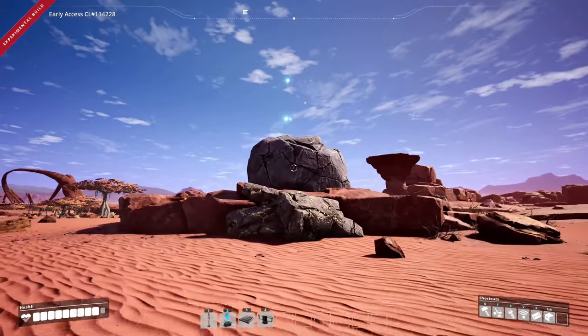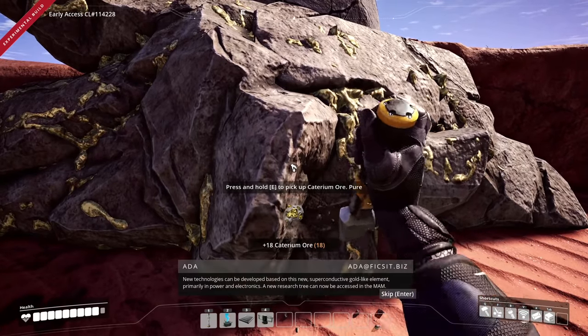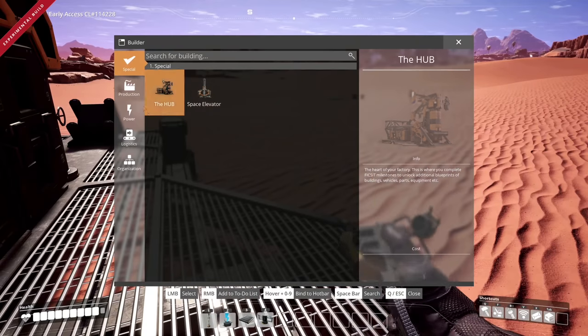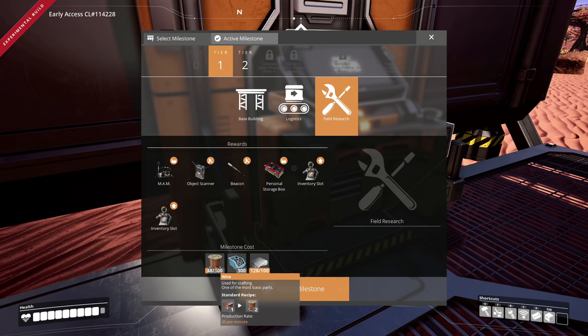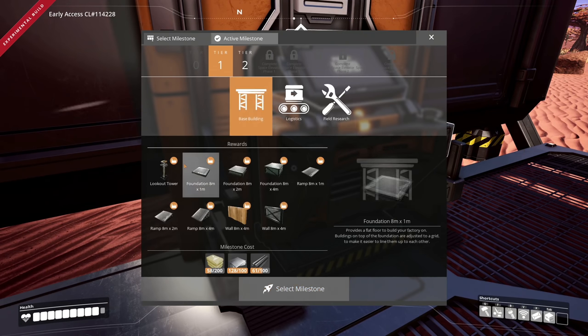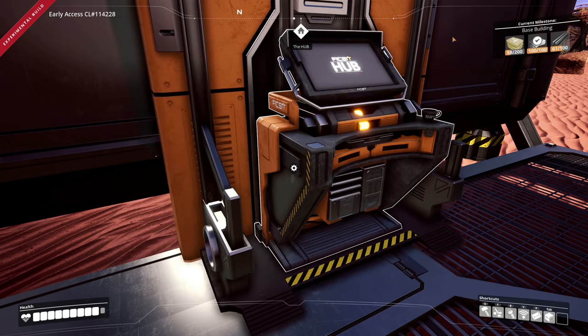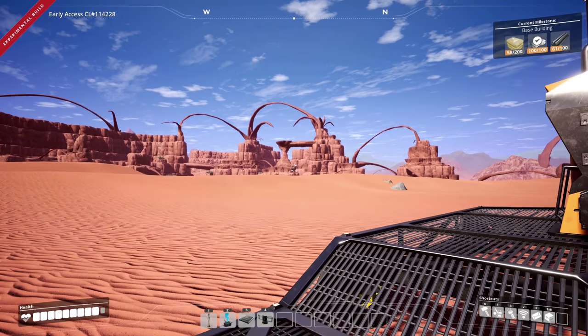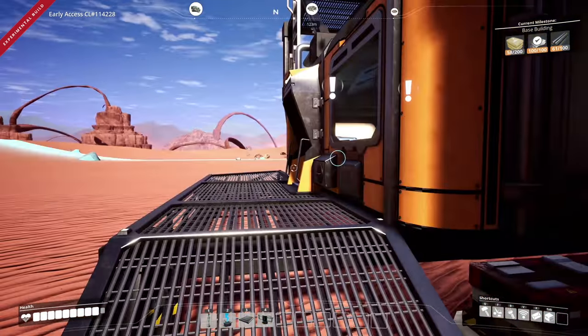Let's put the hub right over here — fantastic. There's a slug hiding in there, and it's weird to find ore just chilling here. We've got to build the MAM but we have to unlock it first via field research. We need wire, screws, plating, and concrete. We have plates, so let's drop those in — I like that it breaks down the relevant items for you.